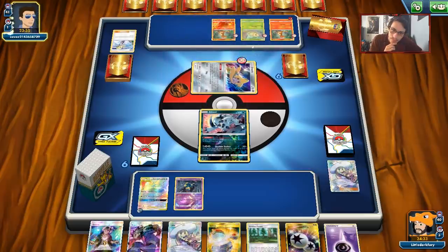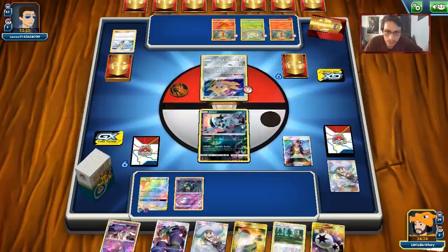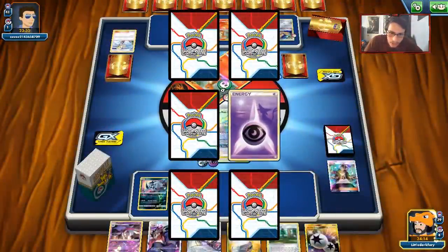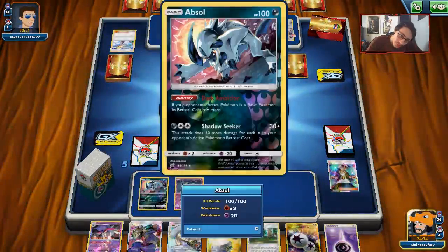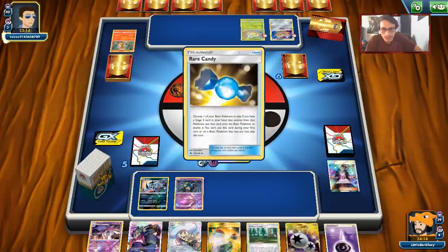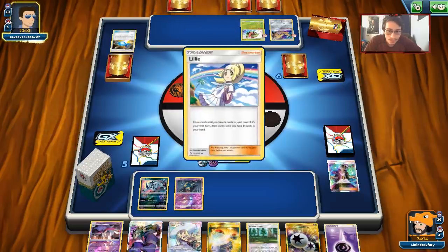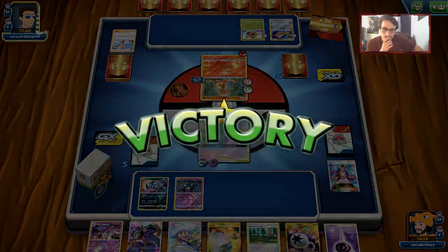My plan is to knock out the Charmander with Severe Poison to slow him down. Charizard can't one-shot Muk most of the time. We do need to get Buff Padding on though just to be sure. We can try to win with the heal concepts. Kind of wish I had Giratina in this deck but we just don't have it. We're going to knock out the Charmander for sure. What do we draw? Malamar - not looking for you. Severe Poison on the Charmander and we'll see what our opponent does. He concedes! That was a pretty quick win.